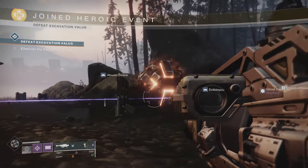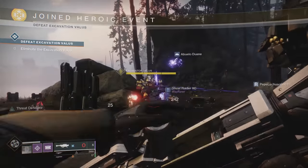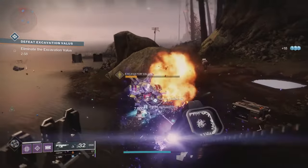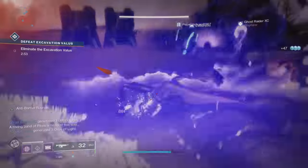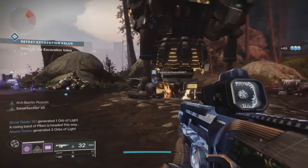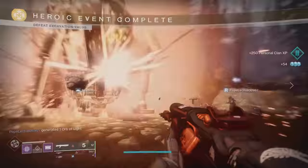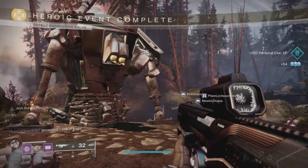Once you shoot it down, it will officially become heroic. Then all you need to do is kill the colossus that shows up. It is no biggie for soloing — a single super can take it out pretty effectively. That is all you need to do for the heroic public event. Super simple.